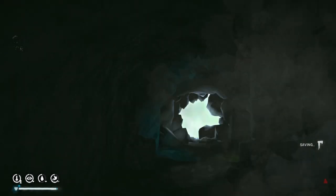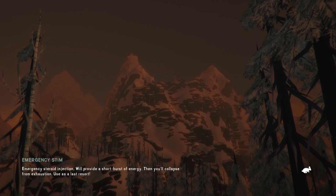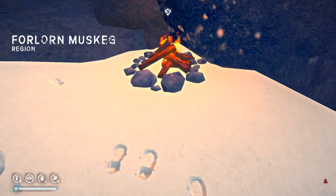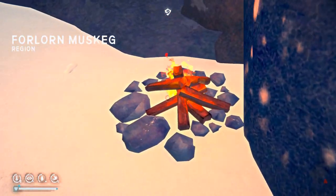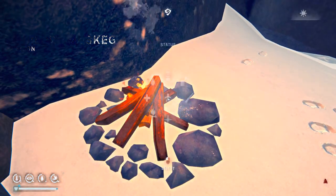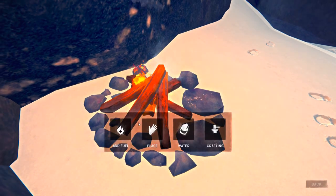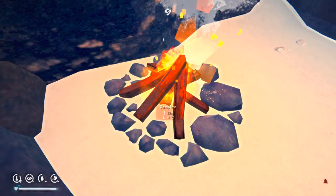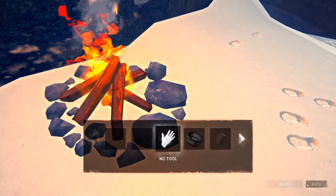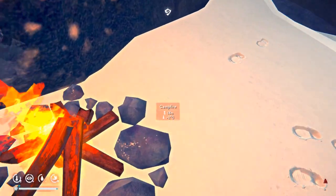Whoops, meant to click on the fire and now we've traveled outside. Back in the cave. Let's try this again — I think I put our fire a little too close. There we go. Let's add some fuel. Really we just need to warm up some tea — I'm just gonna drop some tea right by the fire.